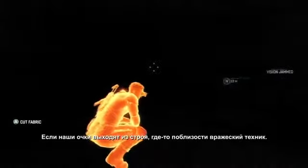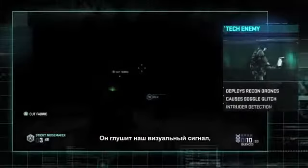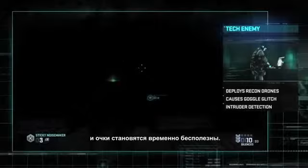We can tell by the goggle glitch that there's a tech enemy nearby. This enemy jams our visual signal, rendering our goggles useless for the time being.